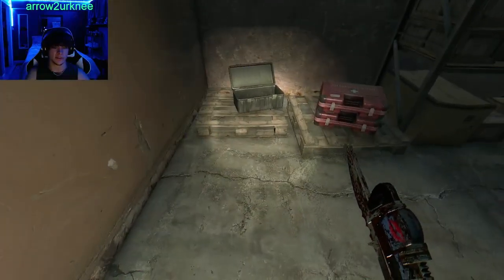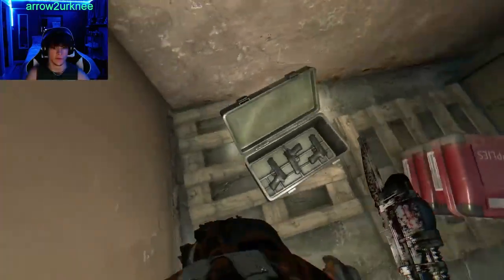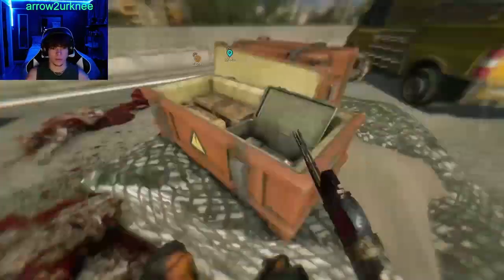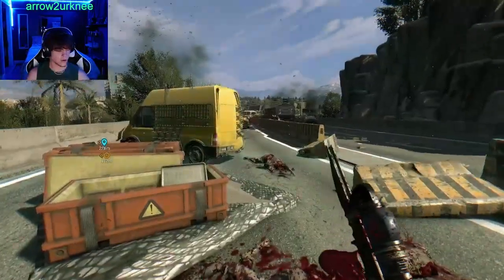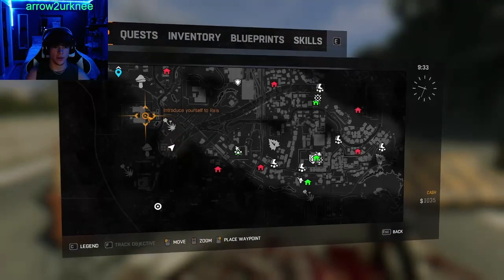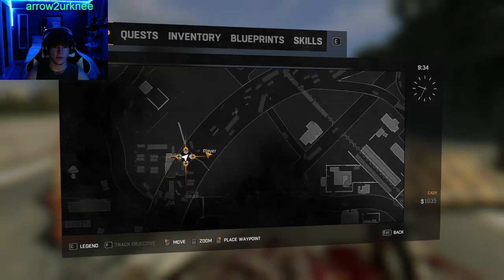After you lockpick it, come inside, walk right over this, and that's how you get your ammo.